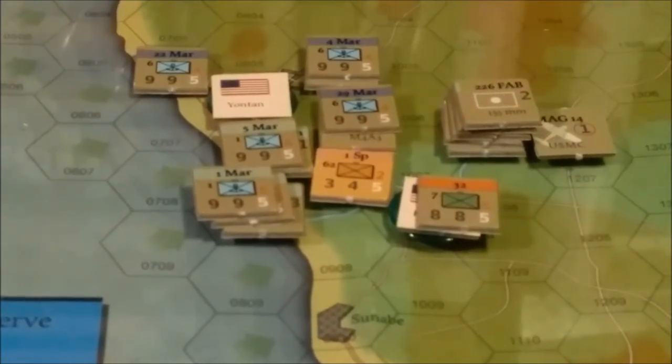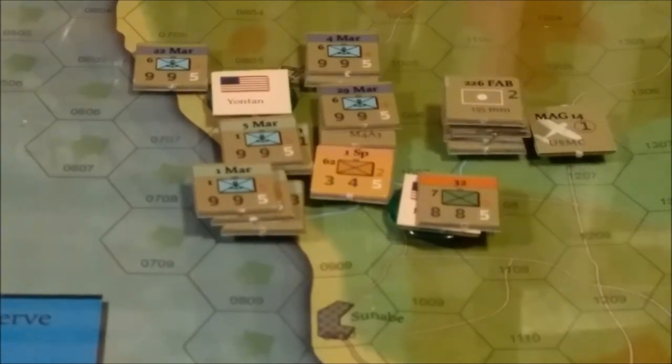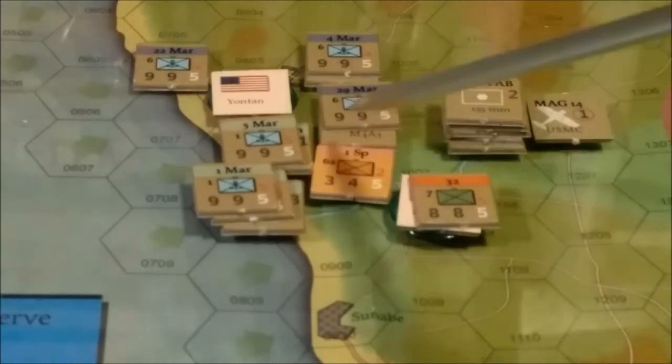Better check that out — artillery provides what exactly? Looking at the rules: I think artillery is used on the CRT in combat and provides a positive or negative bonus — it has to do with the DRMs. So they've got five artillery units and an air unit, and they're all going to be attacking this Japanese unit here.